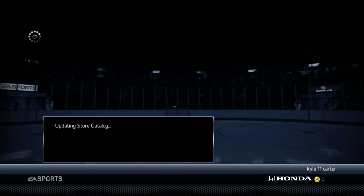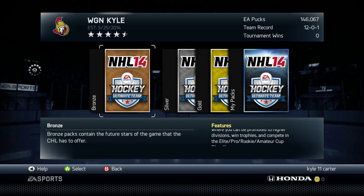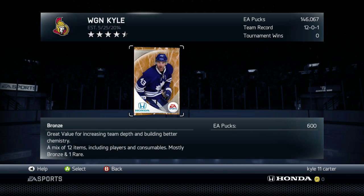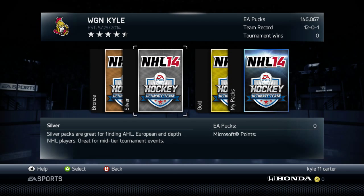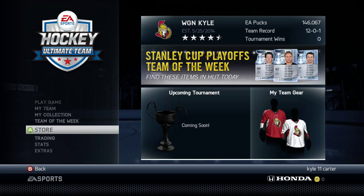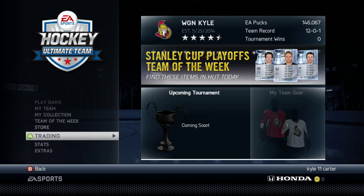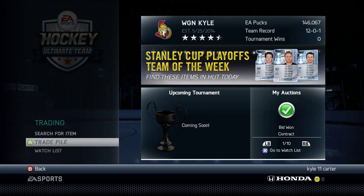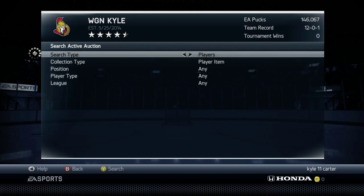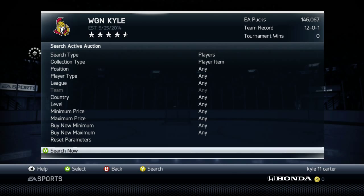Same with the silver packs. With the bronze you get twelve cards and one rare, and with the silver you get one or two rares, but they're silver cards. Those rare NHL players are worth like thirty thousand pucks, so every now and then you'll pull crazy players — you can even get Connor McDavid doing that. The last tip is buying low and selling high.